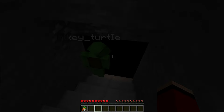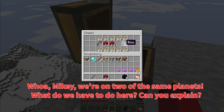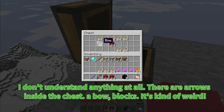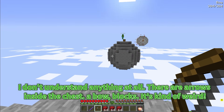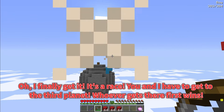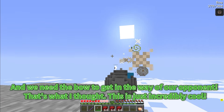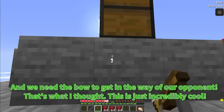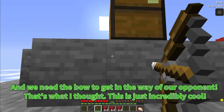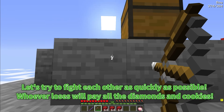Whoa, Mikey, we're on two of the same planets. What do we have to do here? Can you explain? I don't understand anything at all. There are arrows inside the chest, a bow, blocks — it's kind of weird. Oh, I finally get it. It's a race! You and I have to get to the third planet. Whoever gets there first wins. We need the bow to get in the way of our opponent. That's what I thought — this is just incredibly cool. Let's try to fight each other as quickly as possible. Whoever loses will pay all the diamonds and cookies.